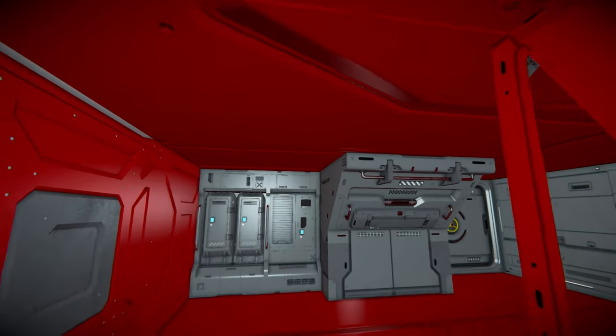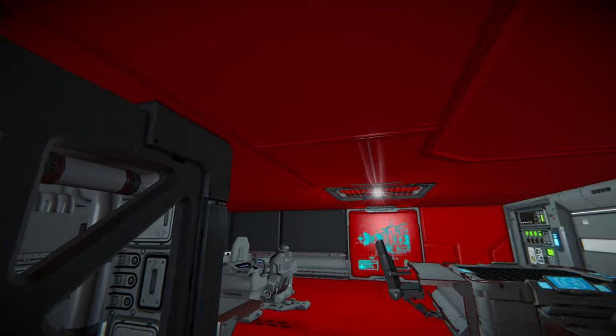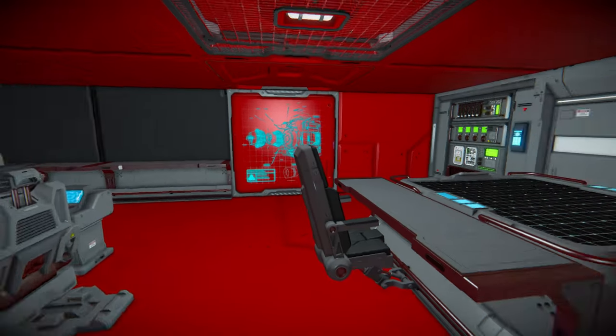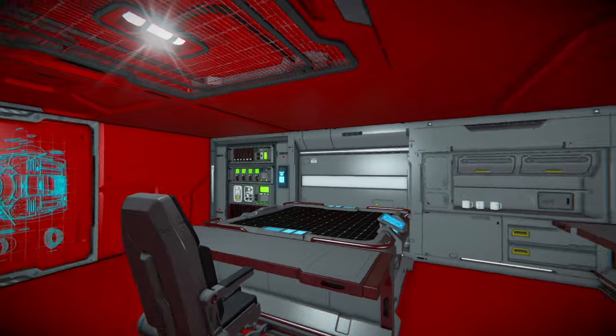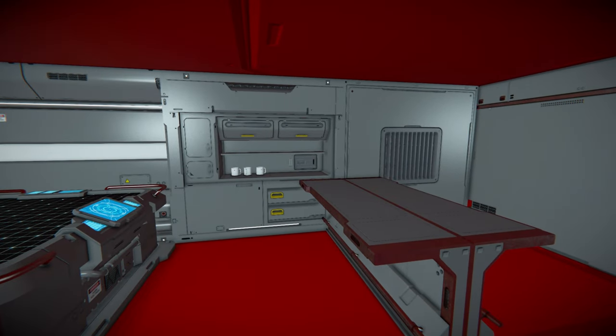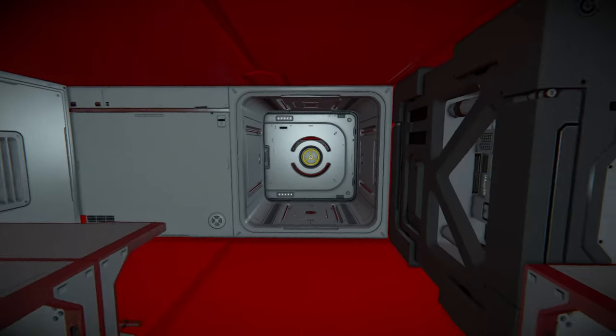Turning around toward the back there are some pipe blocks for decoration. Opening this doorway and moving up these steps we've got some lockers around the room and an inset light block. On the opposite side there's another locker and another doorway. Coming through that doorway takes us to our bridge area: there's our seat to control the ship, a few more seats around the room with some tables, transparent LCD screens, a projector table, a timer block, and a little coffee counter for long voyages.